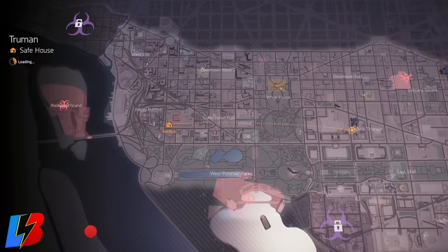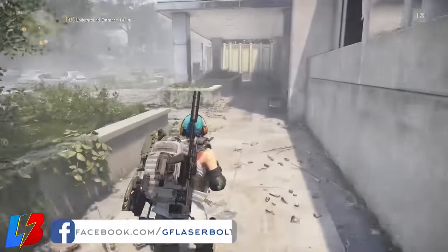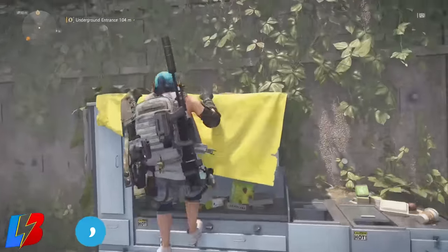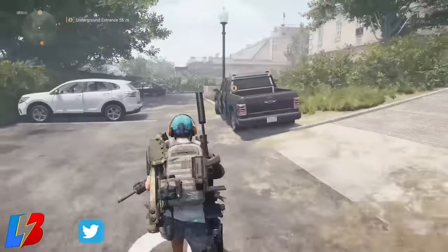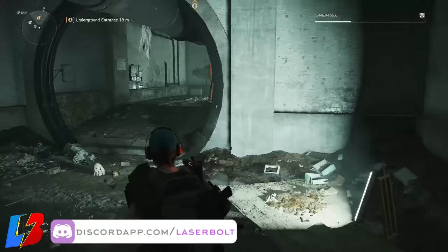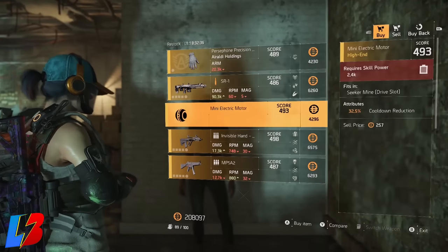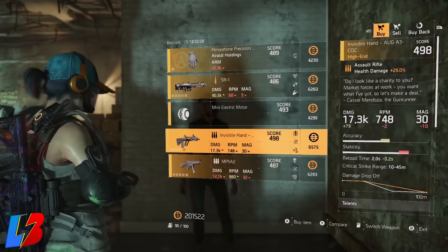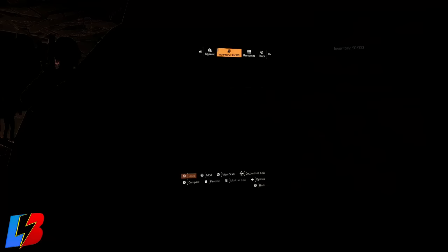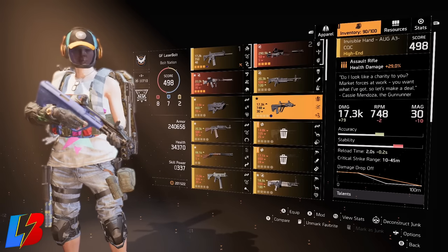Once you talk to the Snitch, you'll see an icon pop up on the map with a little shopping cart. This shopping cart indicates where the secret vendor is located. Fast travel to the safe house, work your way to the sewer section, go straight and make a quick right, and you'll be able to talk to Casey Mendoza. She's going to have a couple of weapons, and one of them is this particular weapon — the Invisible Hand. What also makes this weapon unique is that not only does it have a name, but it also comes with a shader called the Admiral Blue shader. If you haven't been able to pick up that dye from any of the crates, you'll get it from this weapon. It looks pretty amazing and I highly recommend you pick it up before it leaves.